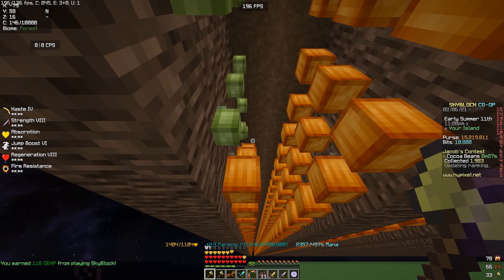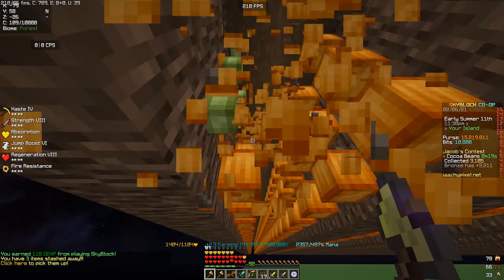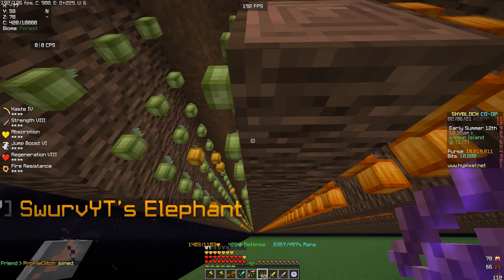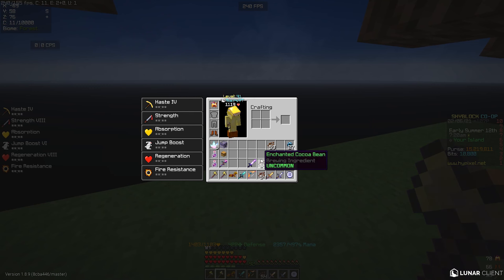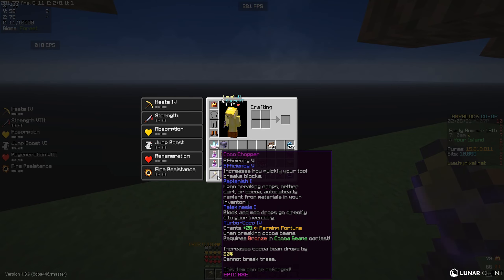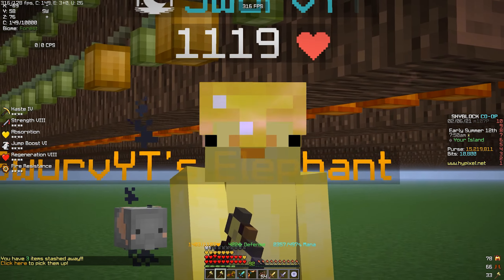Right now I'm using the cocoa chopper with turbo cocoa four, and we're going to see how much we make per row. We went ahead and got 53 enchanted cocoa beans from that one row. Now let's test out turbo cocoa one on the next row. Based off the data I just collected, they are borderline the same — I actually got more with just the regular turbo cocoa one cocoa chopper than I did with the turbo cocoa four chopper. Hypixel, please fix cocoa chopper.